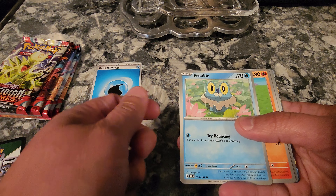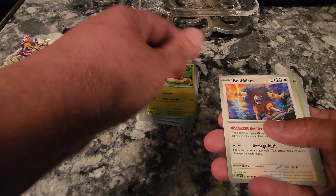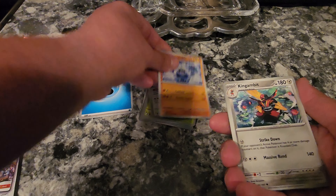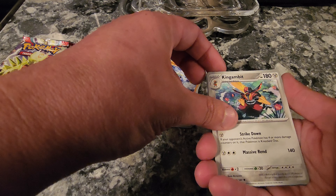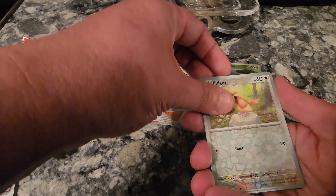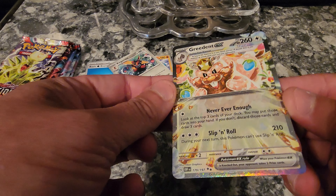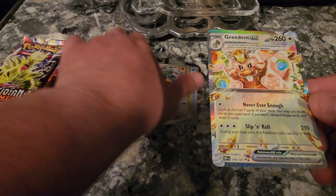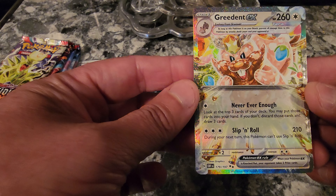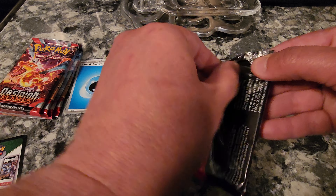Oh, I think it's the first time I've seen the Froakie card. Daramaka, Bazel Bounce — sweet, there's something shiny in the back I see. Bouffalant, Carbuncle, Kingambit, Combee, Pidgey — oh, what is that? Ingredient EX — that's pretty cool looking actually. I don't know what that is but that's cool; I'll have to look up and see what that rarity is.